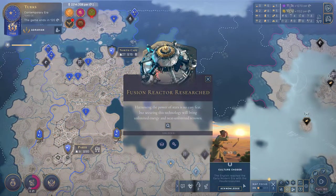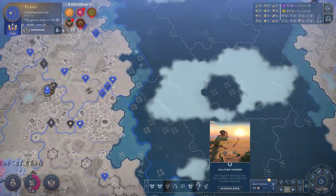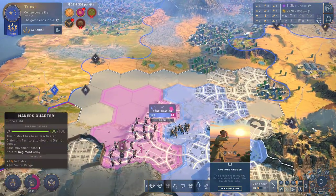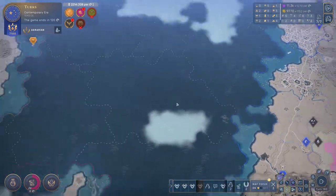Culture chosen — the English reached the early modern era. We have got the fusion reactor, so that is fantastic. There's another Aerostar for buildings. The Mongols have fallen — we know all about that. They are attacking us here. Isn't that interesting? There are a couple of things happening here that we really do need to take into account.